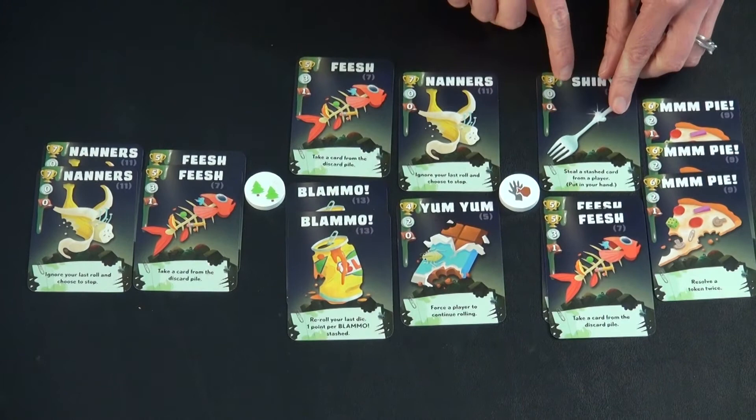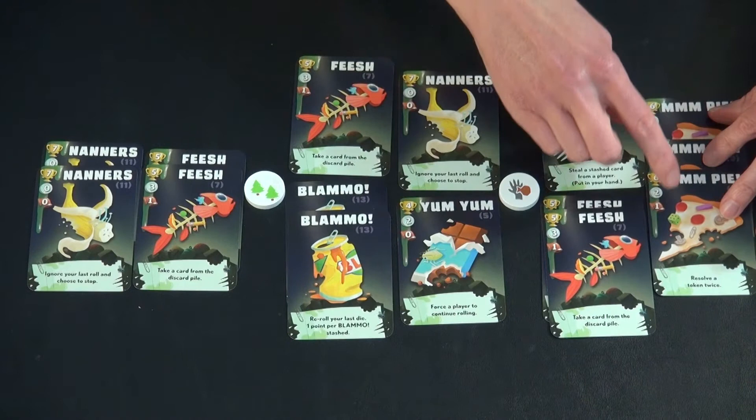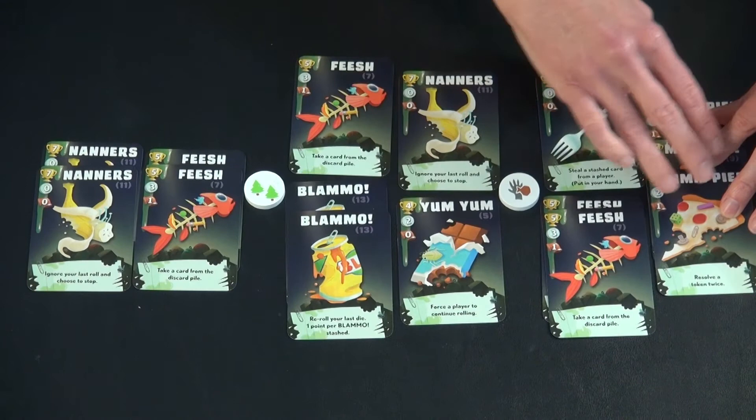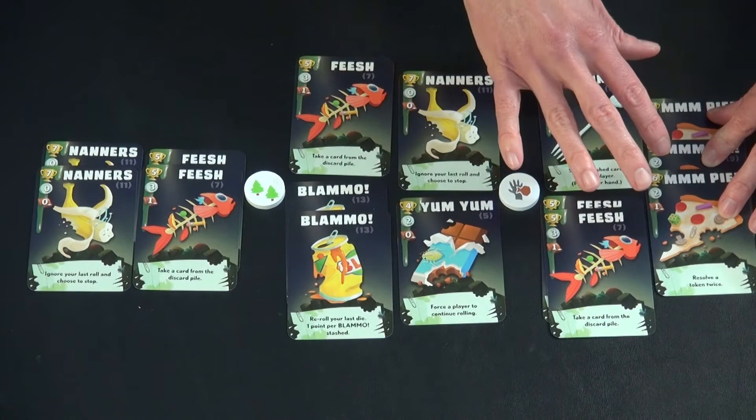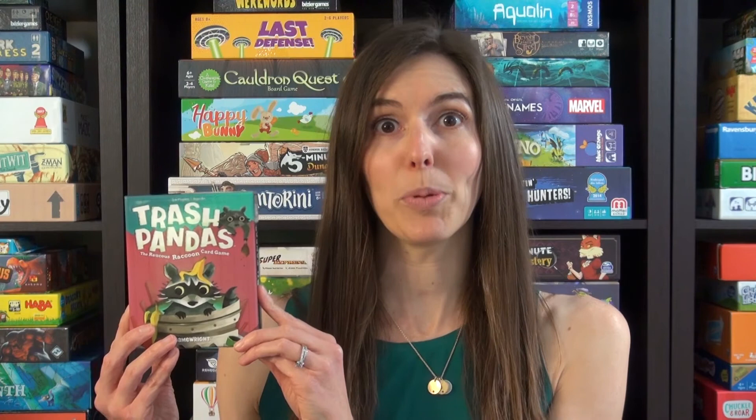Same thing for Shiny — if only one person has it, they get three points. It's worth keeping track of how many of each card type are in the deck and how many you've seen, because if nobody else collected a card type, you could have used some in gameplay and still gotten first place. For this example game, one player would have won with 13 points. That's how to play Trash Pandas — it feels like a lot, but it's actually pretty simple and a great choice for family game night. Thanks and see you next time from Game Like a Mother.